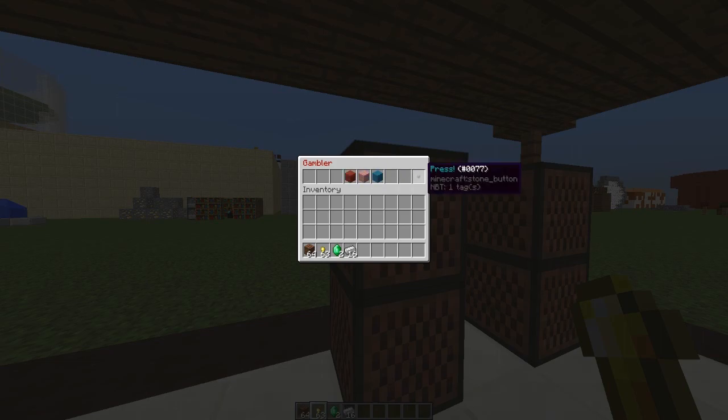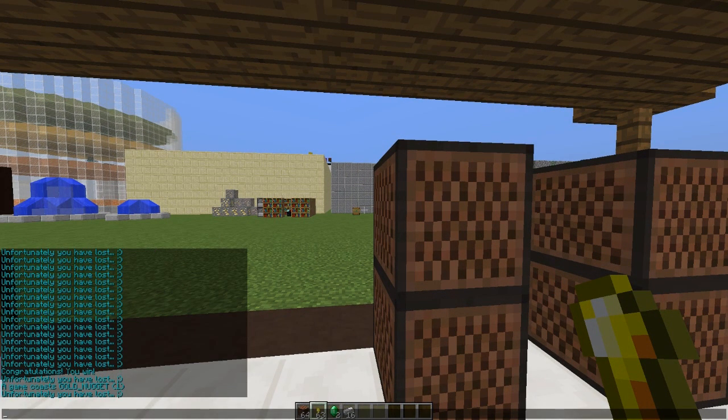You might think this is very easy — it's not. As you can see in chat, it says 'unfortunately you've lost' more times than it says 'congratulations you win.'